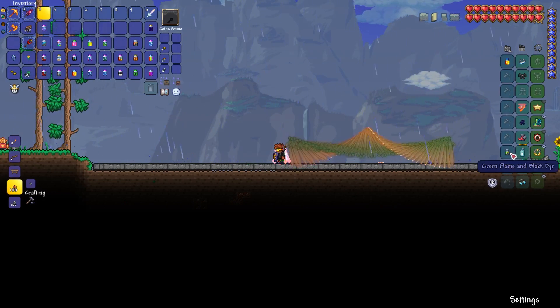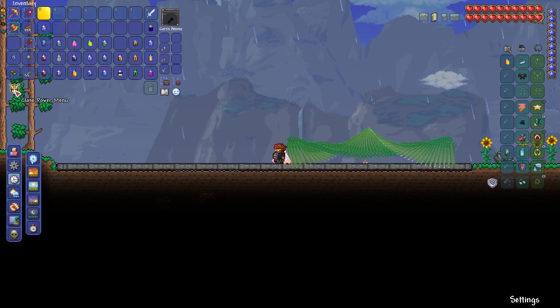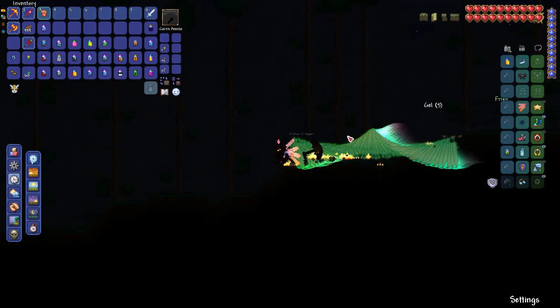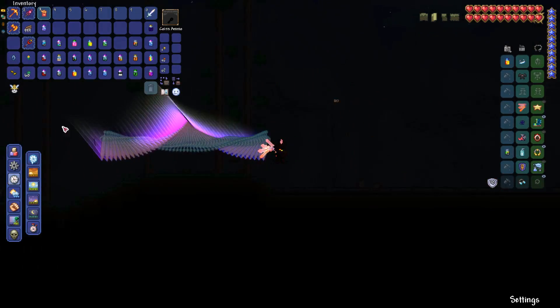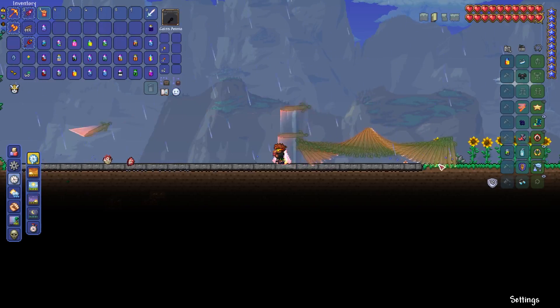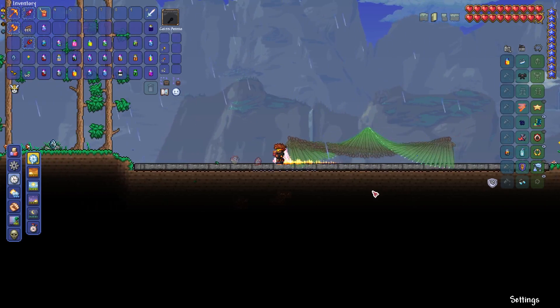Next we have Green Flame and Black Dye. I don't think this one - oh, I was incorrect. It's got some value but if you have the ability to have anything, this probably wouldn't be up there. When you're running it does give off a very cool effect, especially at night, and a lot of them do look a lot cooler at night. Let's run over to Flame and Black Dye - very cool. It gives a very similar effect except in a different color scheme.